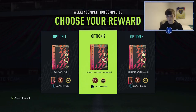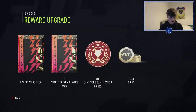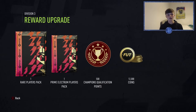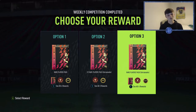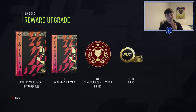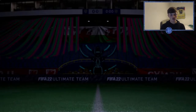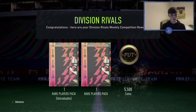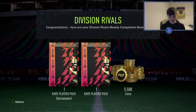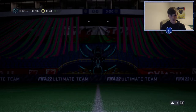We're going to claim these, get the 100k pack off camera, then come back with loads of packs for a pack opening. We can either take a rare player pack and a prime electrum with 12k — not going to happen — two untradeable 50k packs and 20k, or one untradeable, one tradable, and 14.5k coins. I think I'll take one tradable and one untradeable. From division three rank two, that's not a bad reward set.